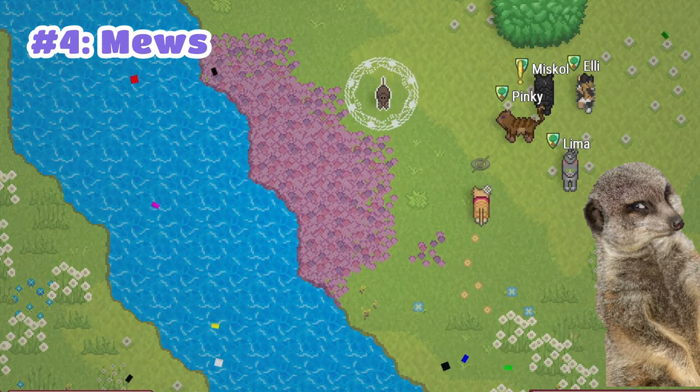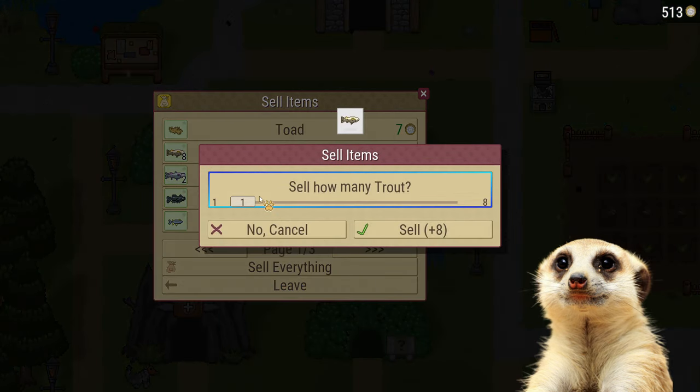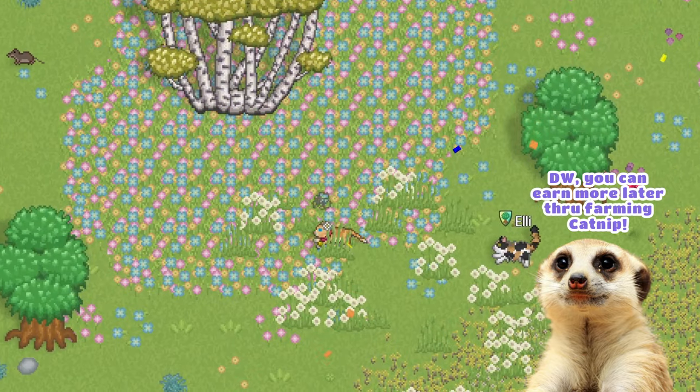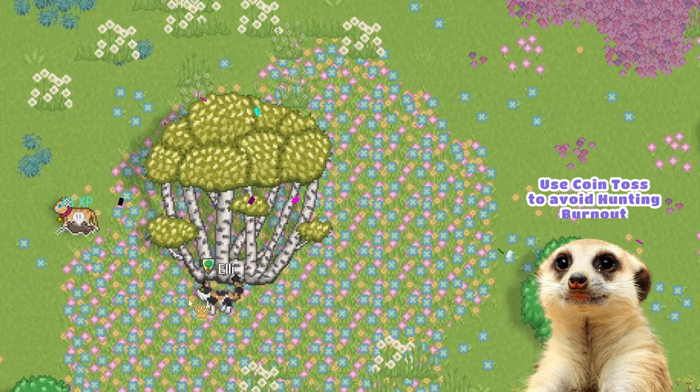Number 4: It's easy to get mews if you love hunting and foraging. Even the most common prey like mice and squirrels can be sold to Ember for seven mews. If it's getting a little grindy for your taste, just head over to the settings and change it to coin toss for faster hunting. And remember to go a bit closer for higher chances of winning.